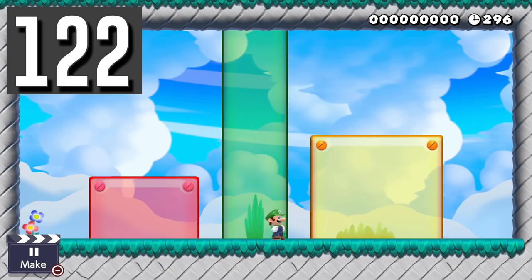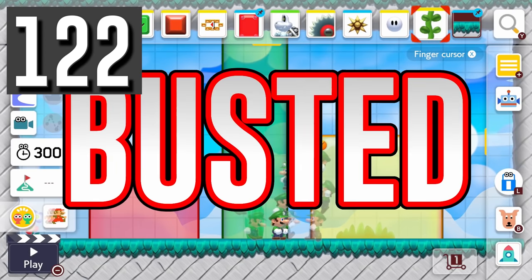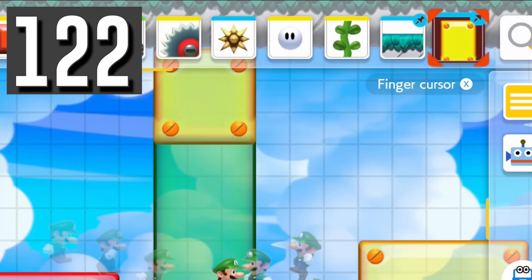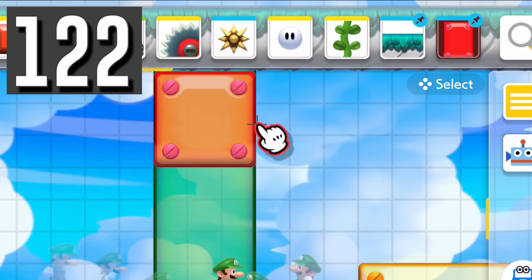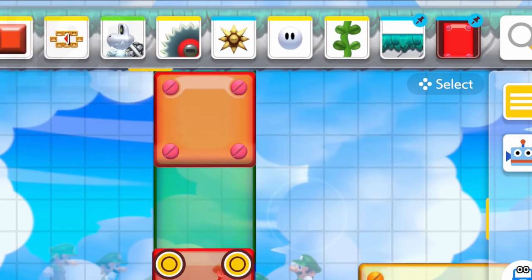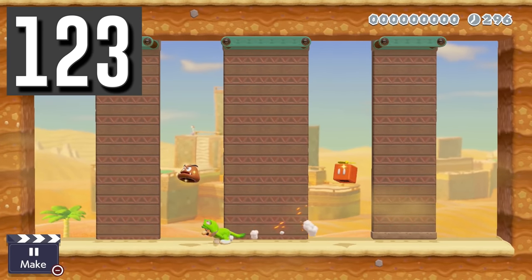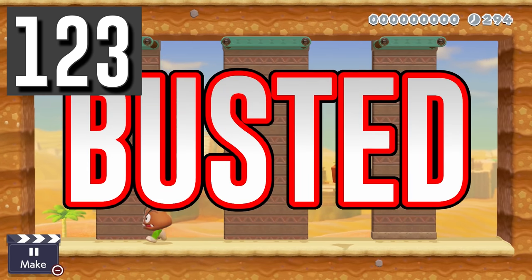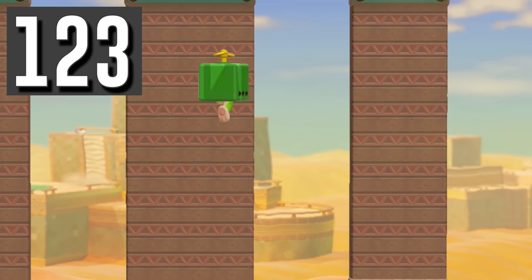Myth: Semi-solids in the same space will only show one at a time. Busted. In the New Super Mario Bros. Sky theme, you can combine multiple semi-solids and form new colors. Myth: Cat Luigi cannot climb while wearing 3D World masks. Busted. He can climb wearing any of the masks and will actually reset the propeller charges when he climbs.